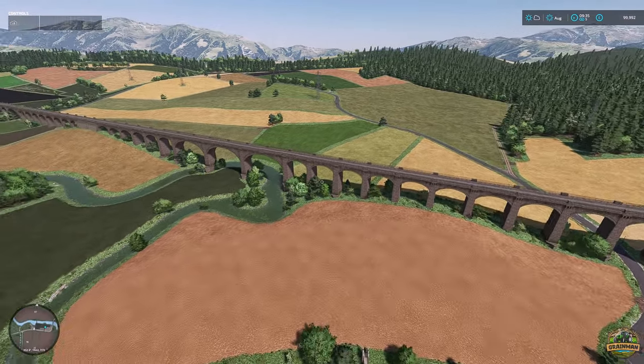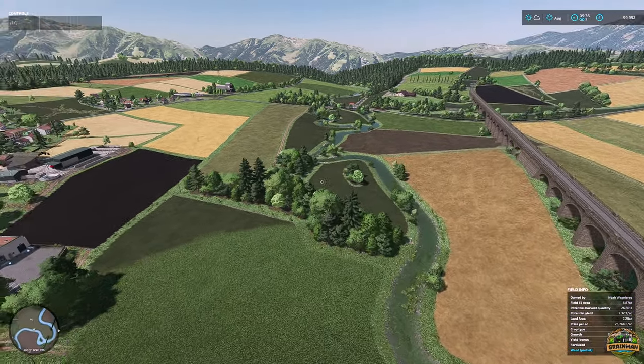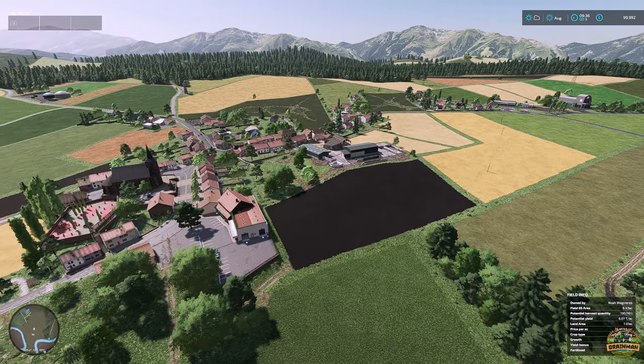There are a whole multitude of new decals like the mechanic, the Class dealership, the livestock trader and the water tower - I think that means new models put together for this map. The map also works with the FS22 manure system. This is probably visually the most impressive map around at this moment in time.